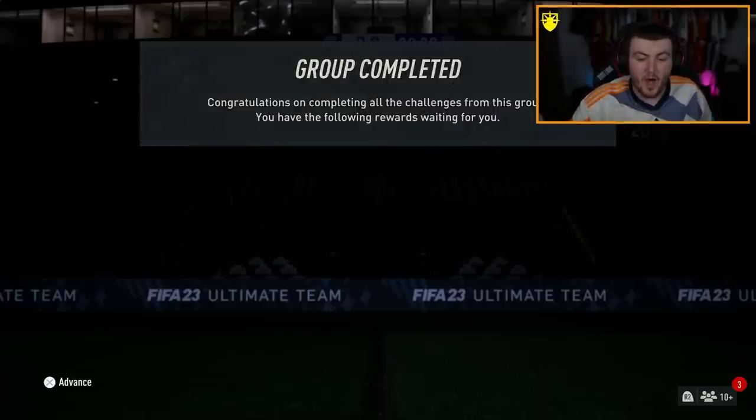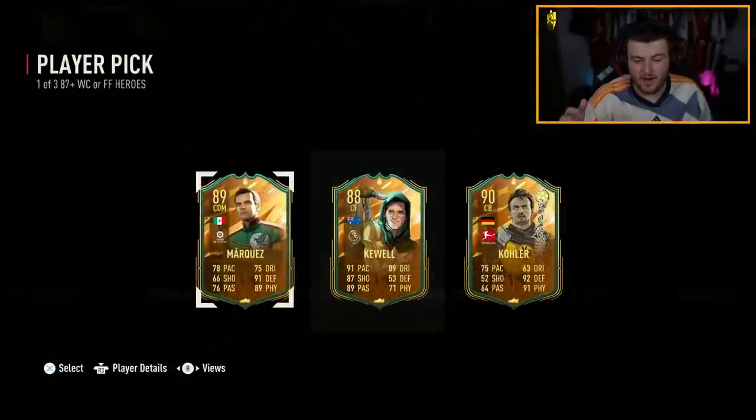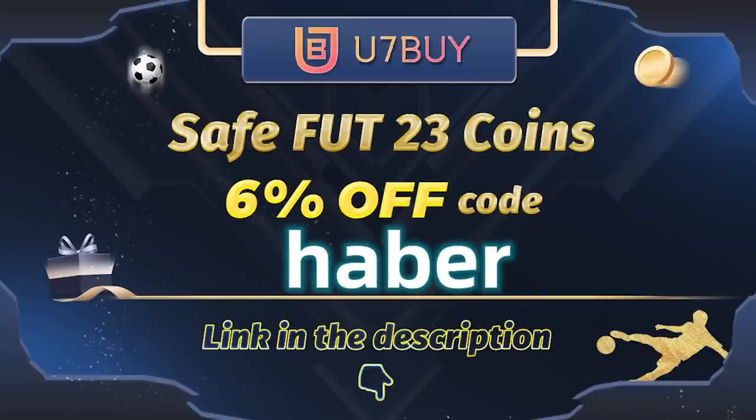EA re-released the 87 Plus World Cup or Fantasy Hero and the 87 Plus Campaign Bag. Let's open these up and see what we get. If you guys want cheap, fast, and reliable footcoins, check out u7buy.com — there is a link in the description down below. Make sure to use the code HABER to get yourself 6% off all of your purchases.